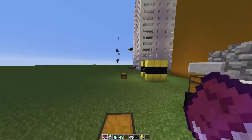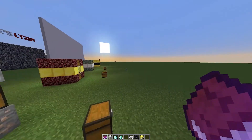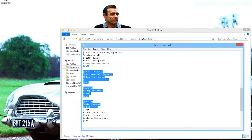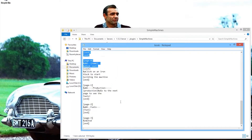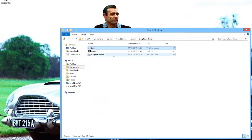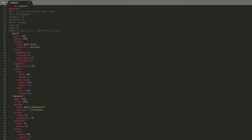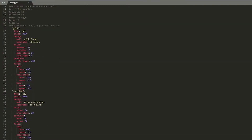We are going to look at the config files now and show you how you can change everything and create your own machines. Here we are in the Simple Machines folder and there are three files. The database you don't need to touch — it just stores various data. At the top we have the book which stores how the book looks; you don't need to mess with that either. The one you do want is config.yml, where you have the option to set up an SQL database or go down to the machines section and start changing how they work.